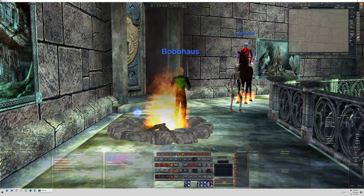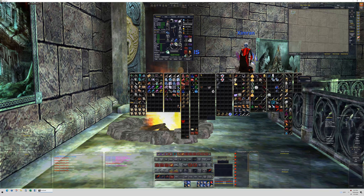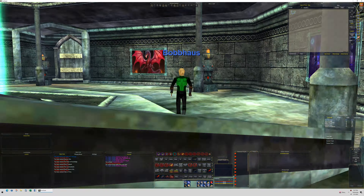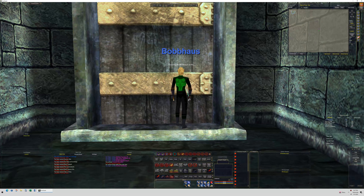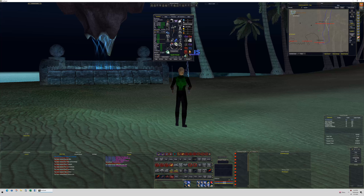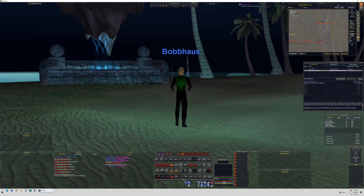We come up here and click this little shiny thing. We need to put our arrows and quiver away because we're going to put this item here — a Broken Key of Sand, no trade. We zone back out and continue with the quest. Back in North Ro, we right-click the item — there we go, now we get the quest. We put that back in our inventory. Our task is to explore the orc camps in the southeast, so we need to go to South Ro, which is right here.